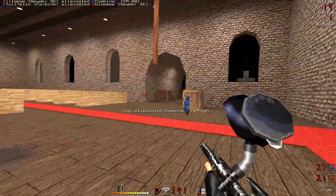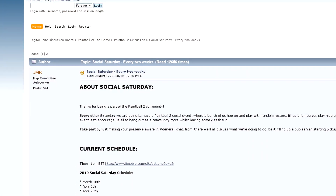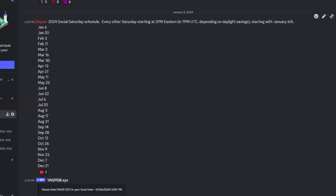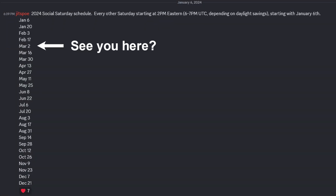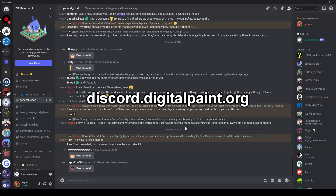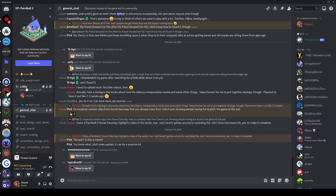Speaking of Social Saturday, we're still doing the Social Saturday events that JMR initiated a few years ago. These are the dates for 2024 — every other Saturday we play from 2pm till around 6pm Eastern time. That means we start at 7pm UTC until Daylight Savings kicks in and then it's 6pm UTC. Jump on discord.digitalpaint.org if you want to hang out on the voice chat as well.